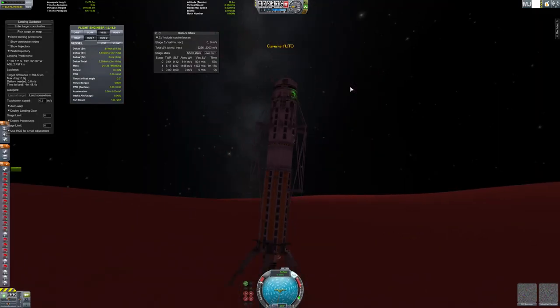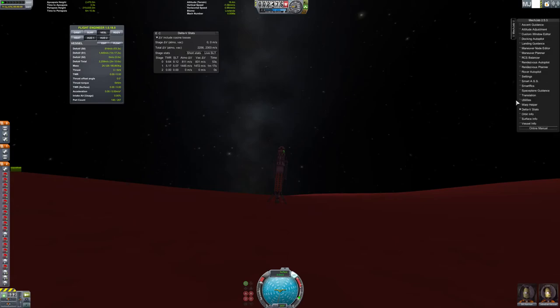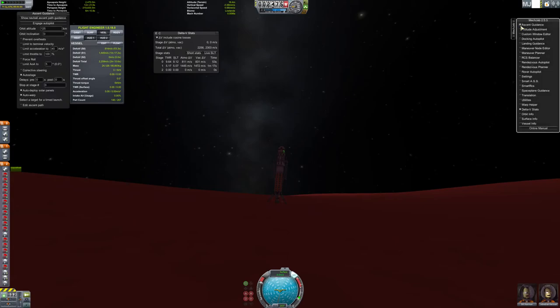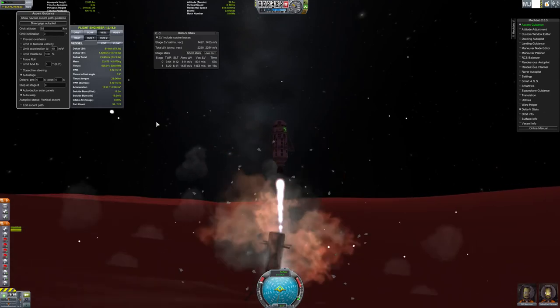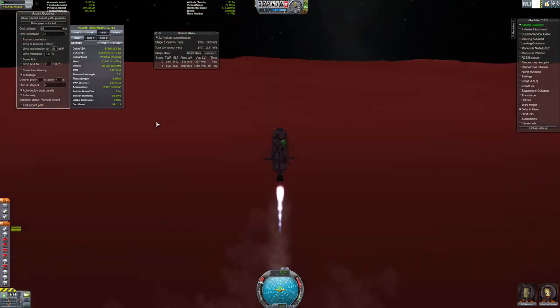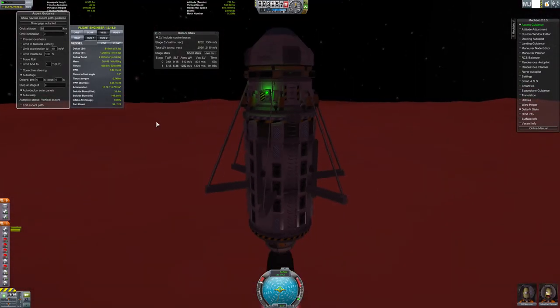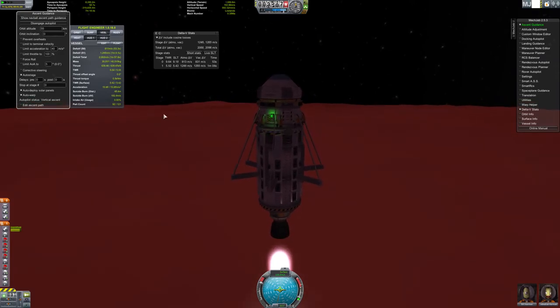Let's board. Using ascent guidance - I just want to get above the atmosphere, which is 50,000m, so I'll put 55,000. Engage. There we go, leaving that monument and that flag for future generations of Kerbals to go and see - if we ever even make it back home.